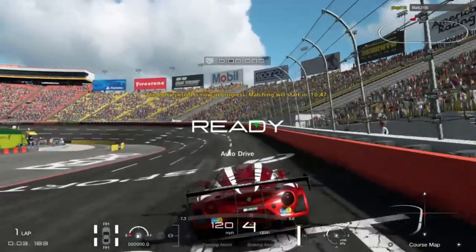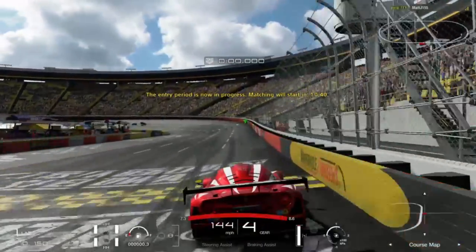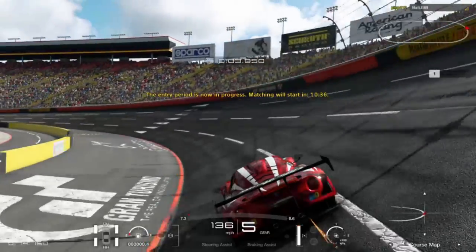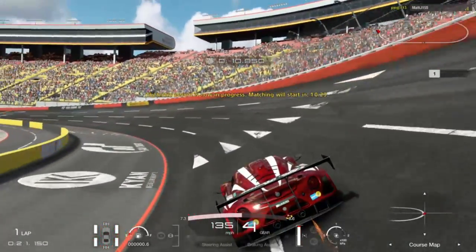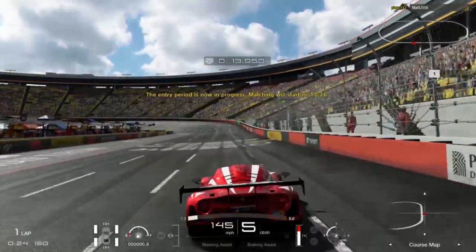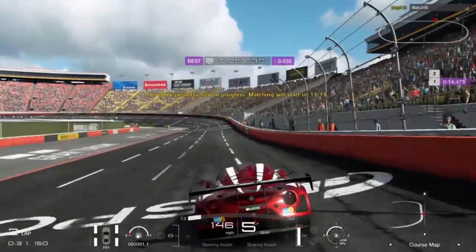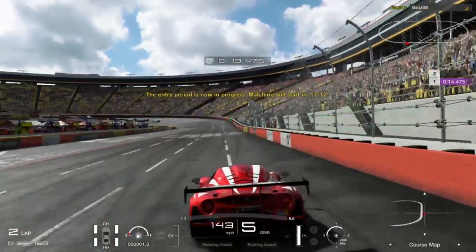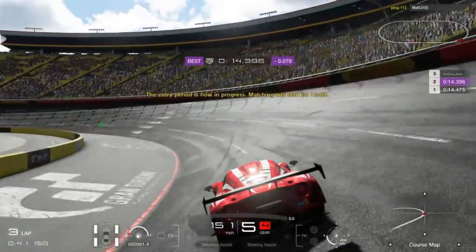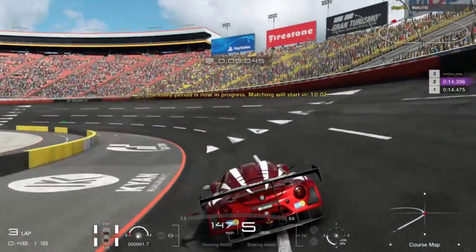When it does come to having a race, the computer will pitch you against people of a similar standing, so you won't be against anybody who's got considerably better qualifying lap times than you. Basically, how it determines your performance as a driver is through two things. You get a driver rating which goes from levels E all the way up to S — so E, D, C, B, A, and finally S. You've also got a sportsmanship rating. Your driver rating is altered by performing well in races; the higher you finish, the more it will go up. Your sportsmanship rating is basically how safe you are on the track — if you crash into the walls or into other drivers it will go down, but if you drive cleanly it will go up.